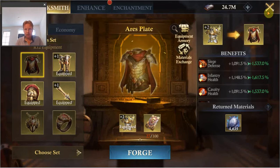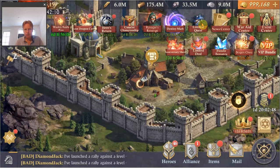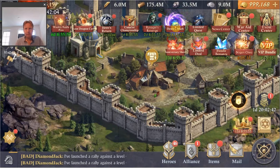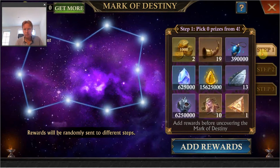We have the normal changes. There are a few new chapters — 35 and 36 — in the Merlin equipment trial. We have the timed Lord targets, also not very interesting for me, current points five, and we have the destiny mark. Haven't really looked at the rewards yet. Probably nothing very different from before it seems.